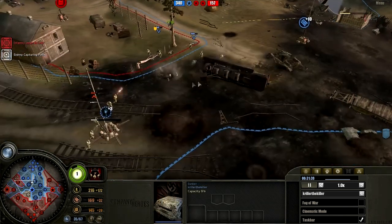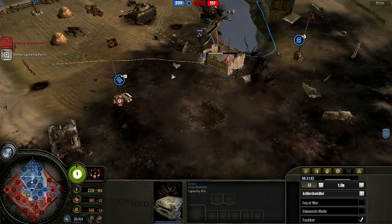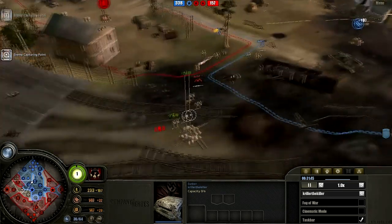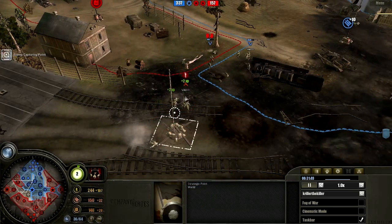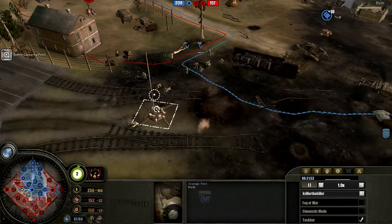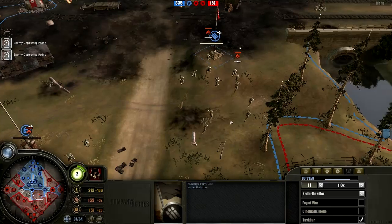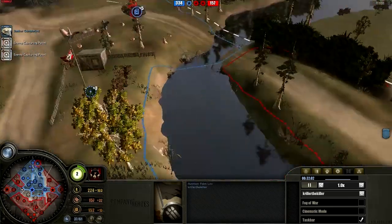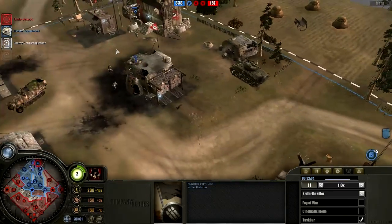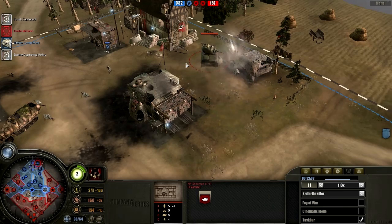Another medic bunker is going up for the Axis player at the same spot where it was earlier. More grenades incoming from the rifleman, but misses completely because of the grenade dodging from the Axis player, which is always nice to see. Grenade dodging is essential when you fight a good grenade-prone American player.